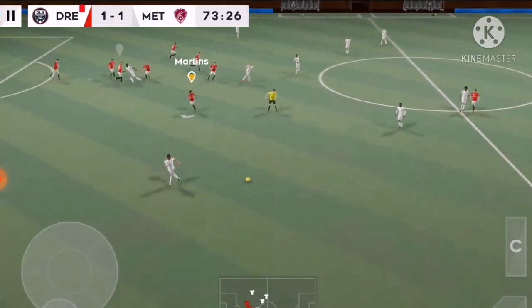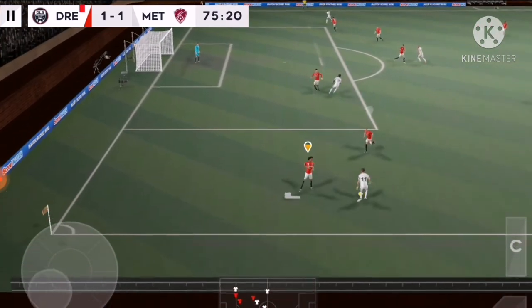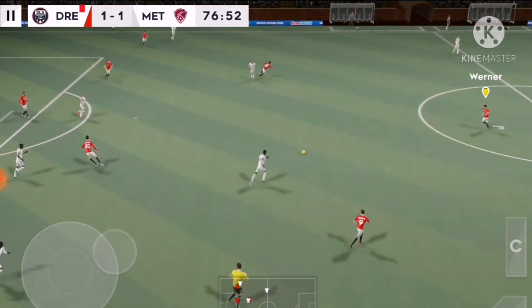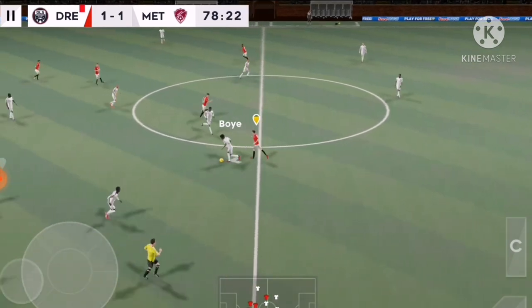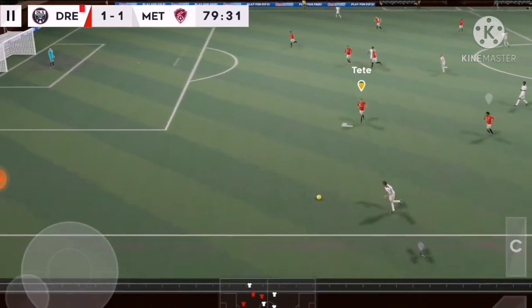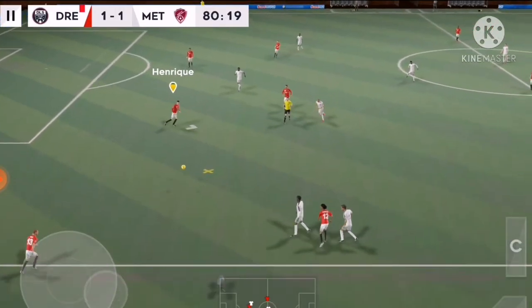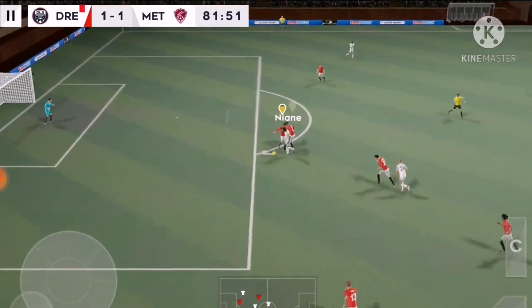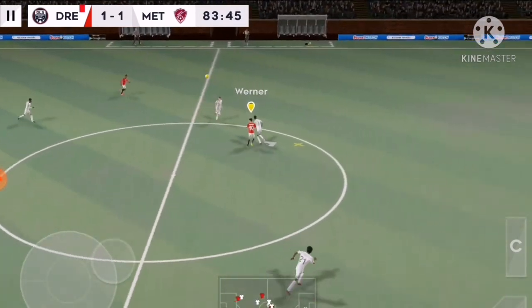They have the ball again. Played wide. Finds his teammate. Captain on the ball. I'm dispossessed there. And out for the throw-in. Time for a fresh pair of legs here. Confident pass. And they could be in trouble here. All that's left is to beat him. He kicks them all the way from danger.